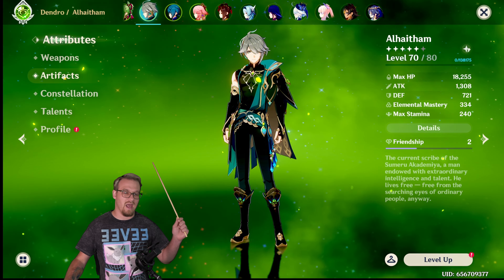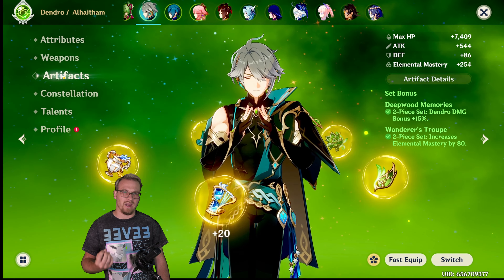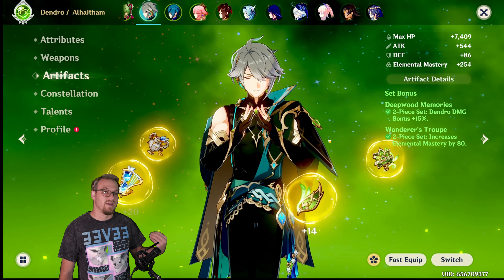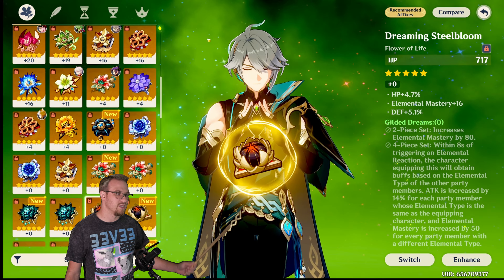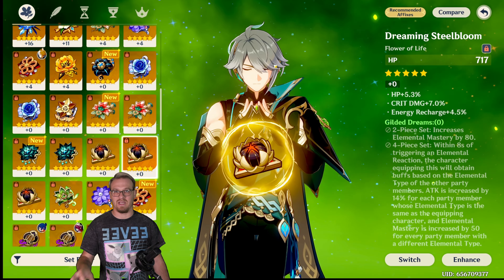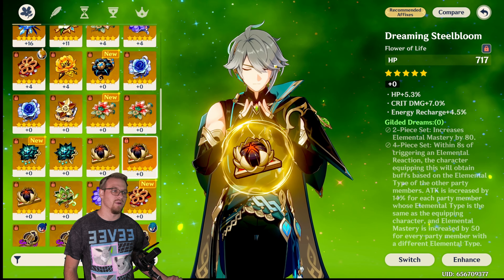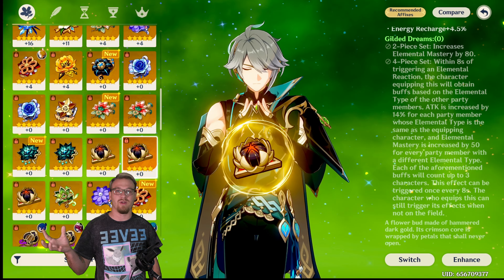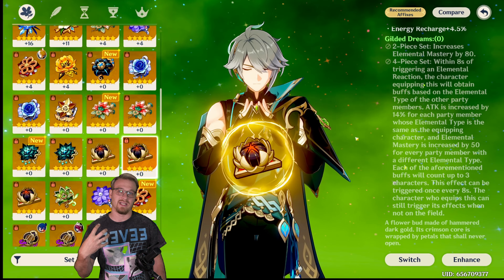For the artifacts: my Alhaitham has two-piece Deepwood and two-piece Wanderer's Troop, which isn't bad but it's not good. You really want to get either four-piece Deepwood or four-piece Gilded — Gilded being his best set. The Gilded two-piece increases Elemental Mastery by 80. The four-piece is: when you cause an elemental reaction, you get either an attack buff or an EM buff depending on the other elements in your team — same element gives attack, different element gives EM. This four-piece is really, really good on Alhaitham because in this particular team it would give him an extra 230 EM (150 plus 80), which would be really good where we want him to get that Spread damage.